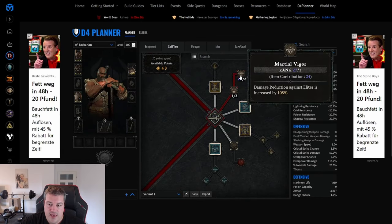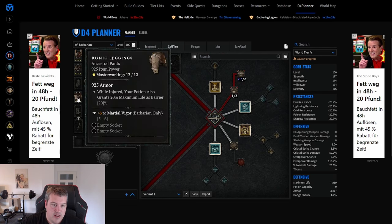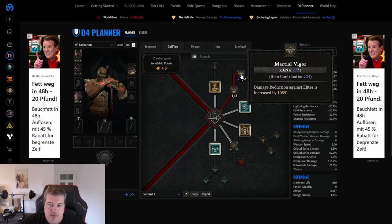Invincibility also works on the Barbarian using Martial Vigor. You roll Martial Vigor and get the temper rolls and masterworking on it, and you can reach up to 108% damage reduction against elites. In the pit, normal monsters are easy to survive anyway because only their HP scales at higher levels, and Barbarian is already very tanky. This makes you immune to bosses and elites — and interestingly, it also makes you immune in PvP since other players count as elites.